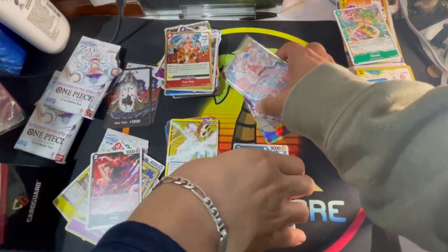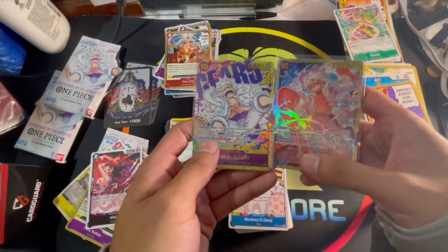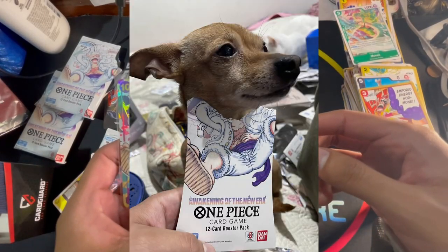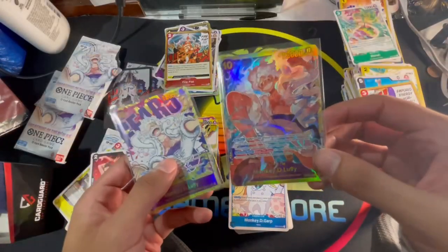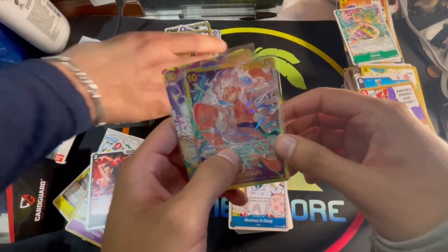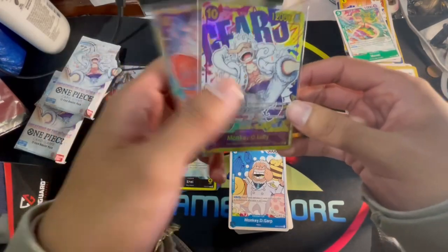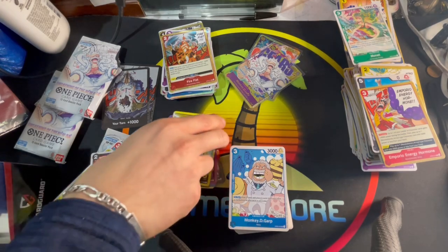We got two good Luffies — two Gear Five Luffies! We got $20, $90, $110 — we made our money back, which is a good thing. We don't really sell them, but they're stocks. Got a bunch of leaders here — you know, make some cracked-out Sakazuki decks and Law decks.